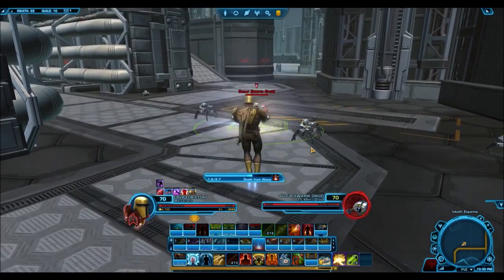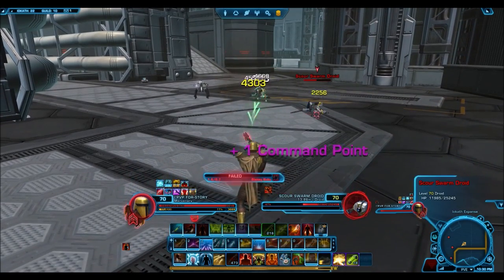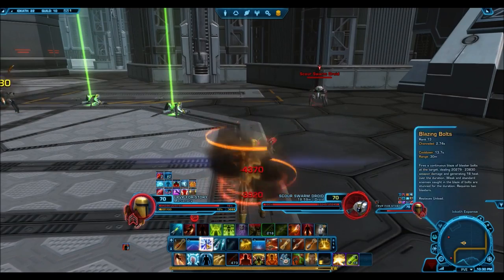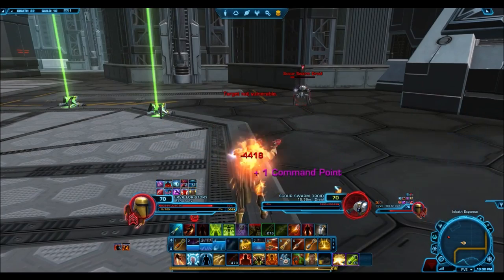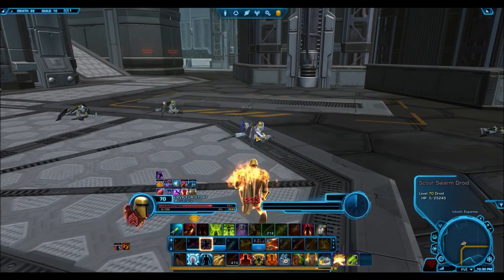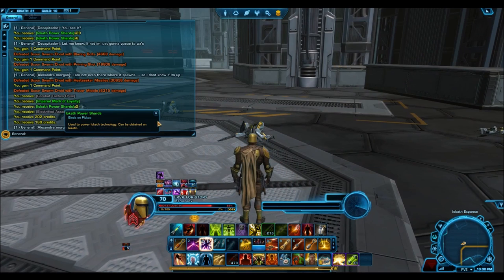Firstly, the obvious yet most tedious and inefficient way of getting these shards is simply killing enemies on Iokath. Enemies drop around 1-2 shards each, but not every enemy will drop them. After playing through the entire expansion, I got around 100 shards from killing enemies, so it's not a very efficient way of getting them, but nonetheless everything you do on Iokath requires you to kill enemies, so it's a pretty steady source of income.